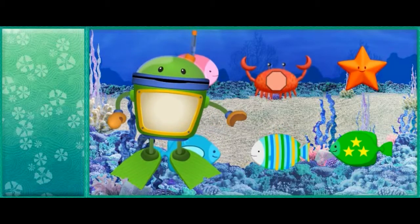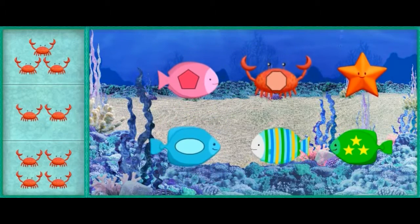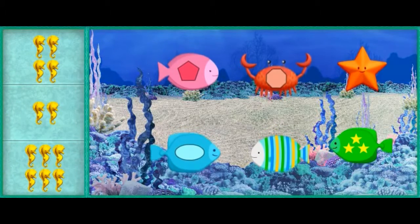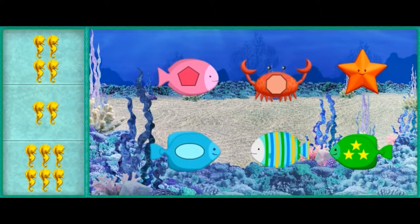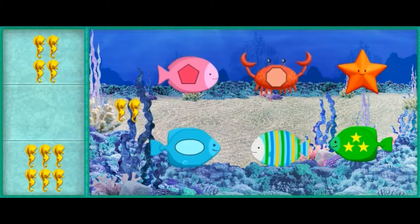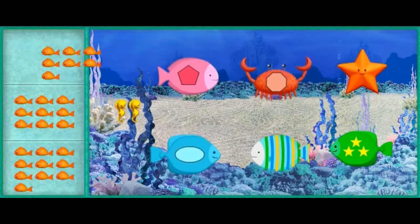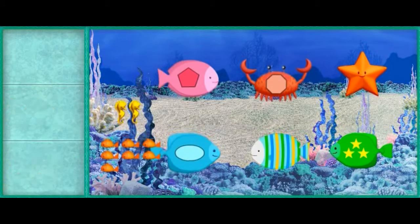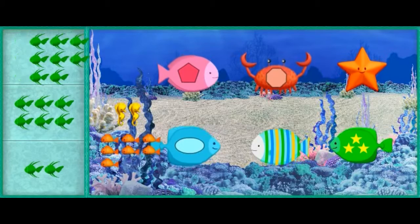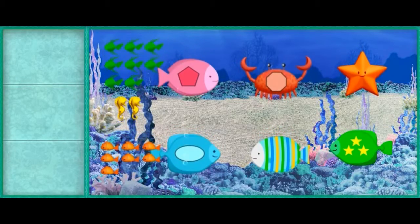Sizzling circuits! Looks like this tank is almost finished! Now we need to put in groups of sea creatures to complete this tank! I'll tell you how many sea creatures we need, then you click on the group with that many sea creatures! This tank needs a group of two seahorses! When you see the group with the right number of sea creatures, click on it to pick it up! Nice counting! You found two seahorses! Now find the group of seven fish! Nice counting! You found seven fish! We need just a few more creatures in this tank! Find the group that has the most fish! Nice counting! You found the most fish! Wow! The aquarium is looking Umi-rific!